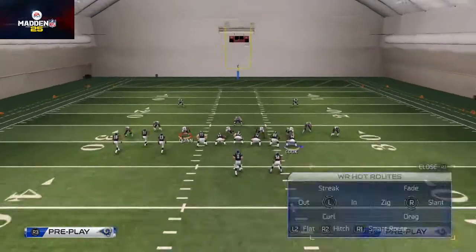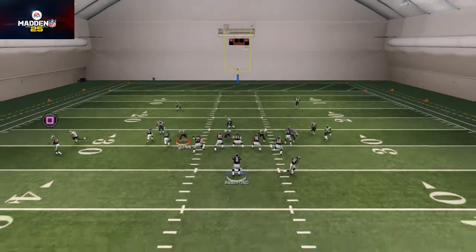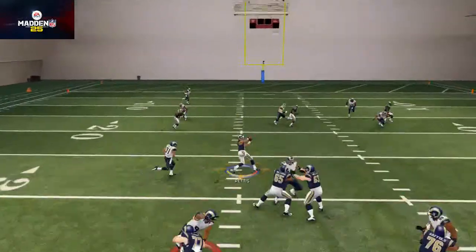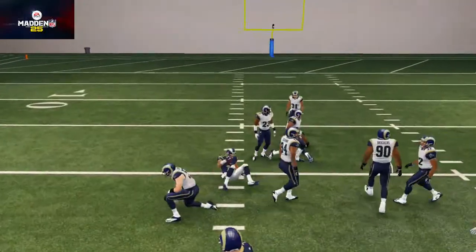The only thing you have to do is motion snap the far-left wide receiver three steps to the outside. You're going to do that by hitting circle, scrolling over to his icon, and then flicking that lefty pad to the left. You'll see he's going to motion — at three steps, you snap the ball. That's a pretty effective way to beat man-to-man defense. We've been doing that all season long.